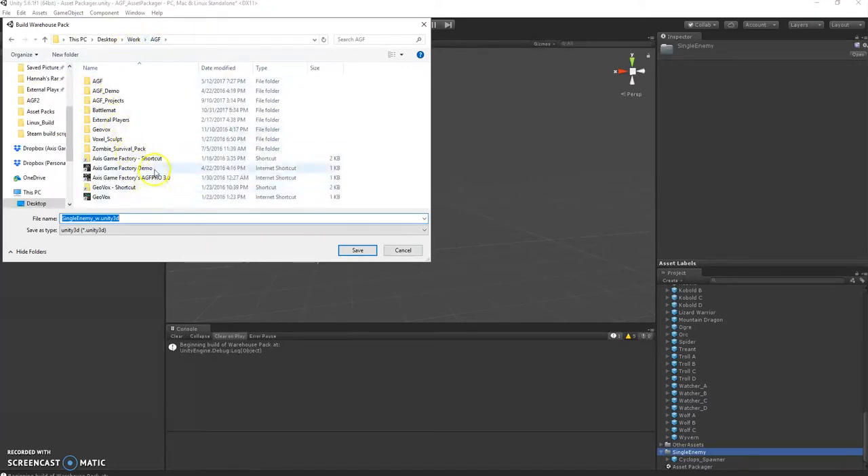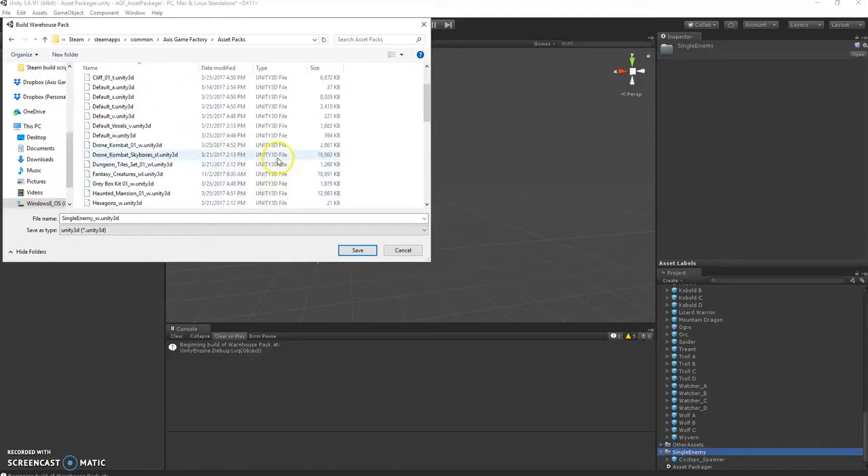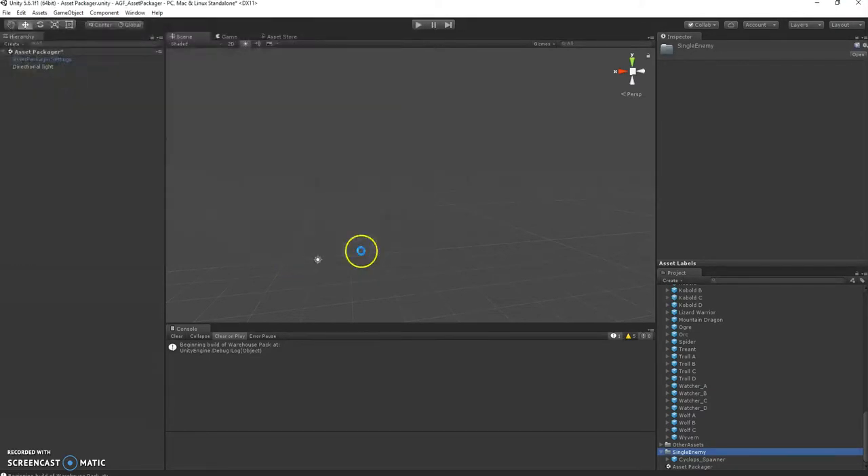I've got a shortcut to AGF — Program Files, Steam, SteamApps, Common, Access Game Factory — then go to your asset packs. You'll see there's already a Fantasy Creatures one there; that's the one that's going to be new. So I'm going to just save.